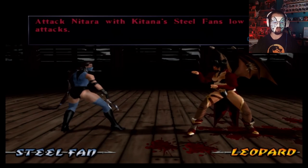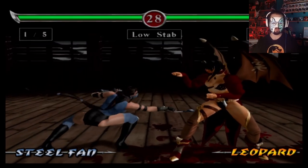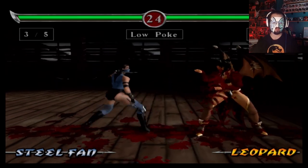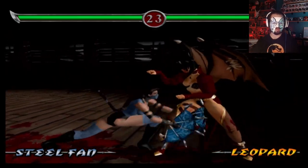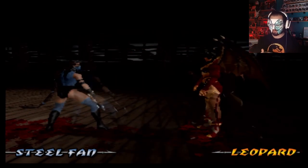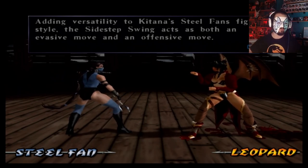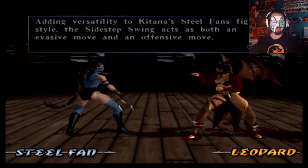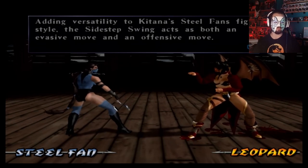Attack Natara with Katana's low attacks. I didn't want to use the word predictable, but that's what it is at the end of the day — it's predictable. They have the same stuff. Adding versatility to Katana's steel fan fighting style, the sidestep swing acts as both an evasive move and an offensive one.